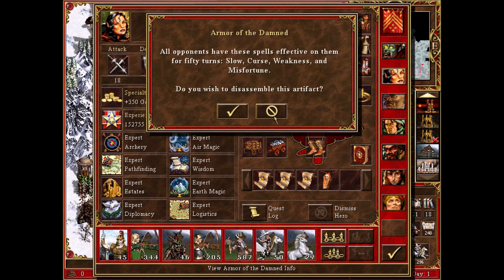Now that I just reloaded this game, it's a bit of a pity — it's a disadvantage because the combination artifacts are so super powerful. Look at this: the Armor of the Damned gives you all opponents that you fight in a battle getting slow, curse, and misfortune affected on their minions for 50 turns. Has there ever been a fight in this game that lasts 50 turns? I can't remember having had such a long battle. I think I'm gonna test this out.